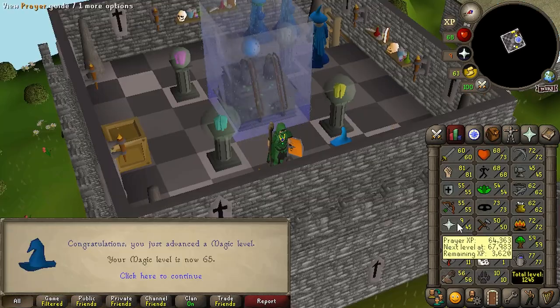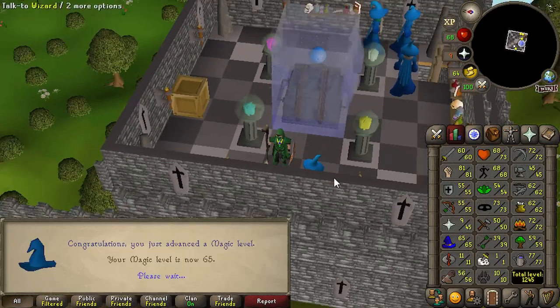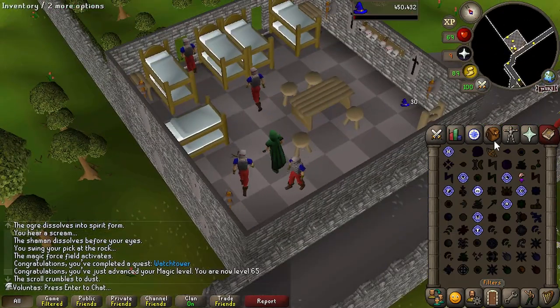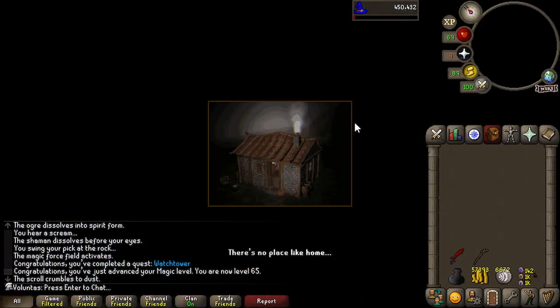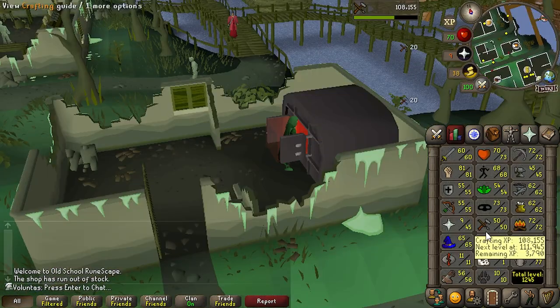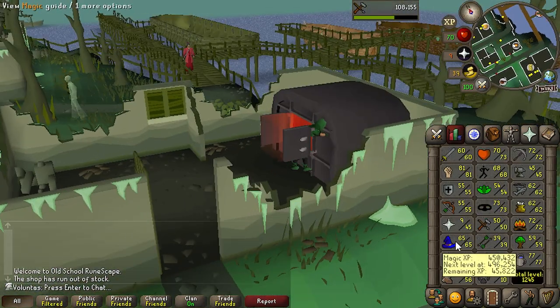There's Watchtower, and there is the Magic requirement. Now the other requirement I have is Crafting, which I need to go to Fort Phasmatis for. I'm going to do the chartership method. I need 61, so it's going to take a little longer than Magic took me.